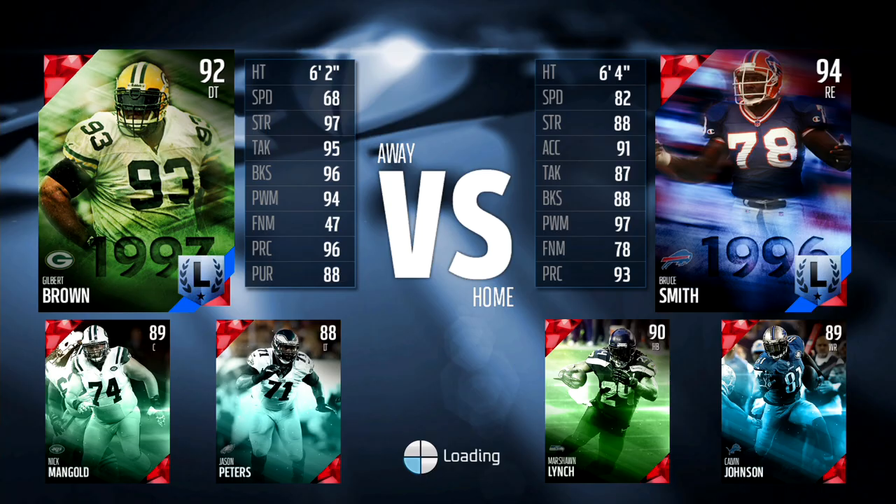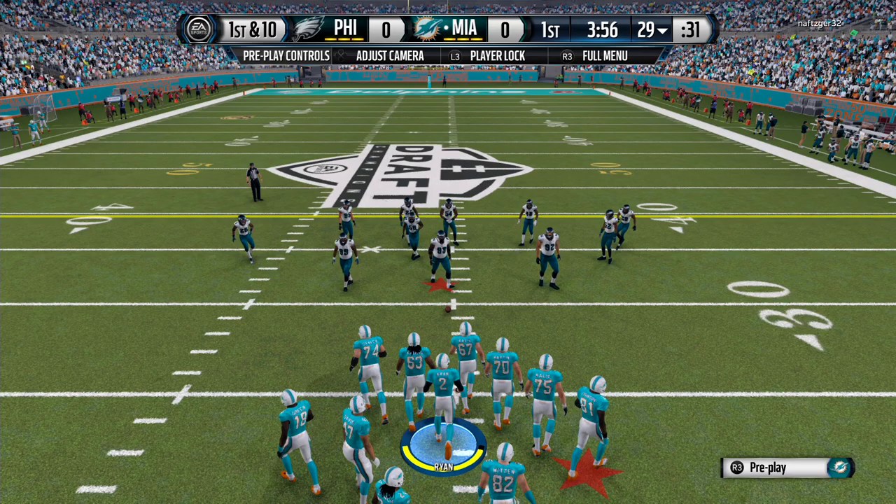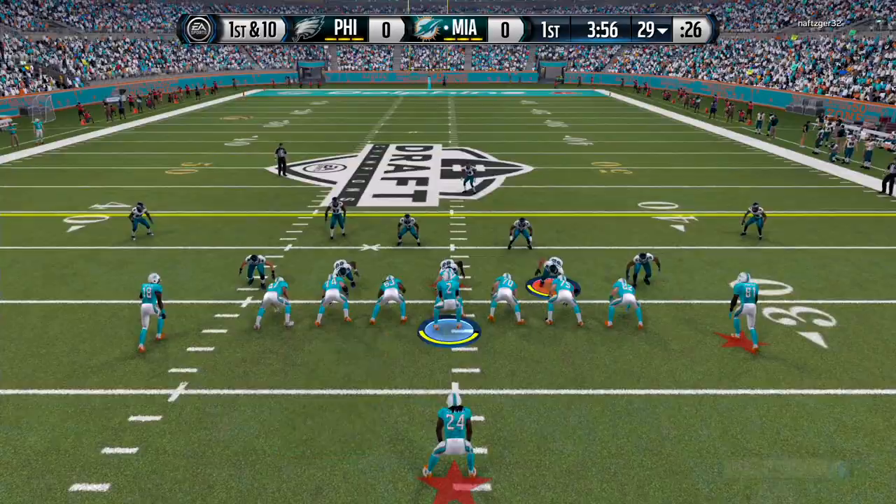He's got that new Gilbert Brown on his team. I'll see if I can carry over the strategy from last game to this game — beat up the defense with Lynch. You know he's going to fight for every single inch.